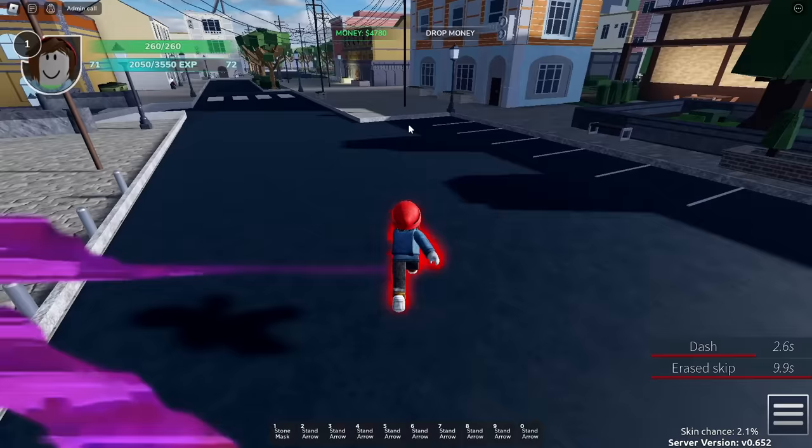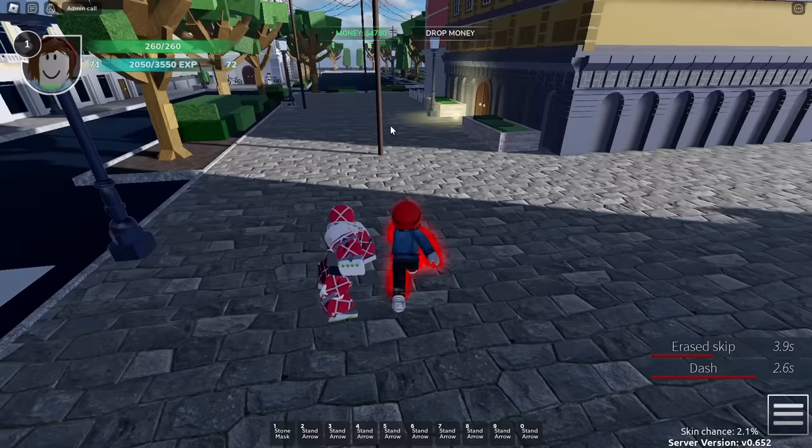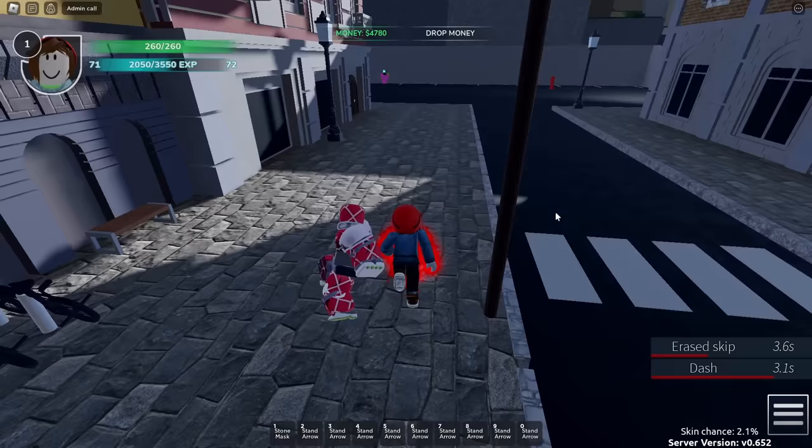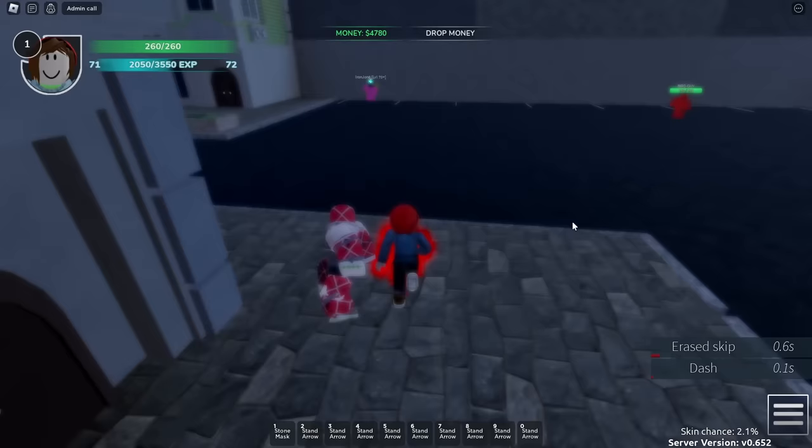All specs also have a true block break. We talked about parryable moves earlier — these spec moves block break but cannot be parried. This is all but required for PvP, considering that people block a lot, and if you're relying entirely on parryable block breaks, you're inevitably going to get parried, and it's gonna hurt.